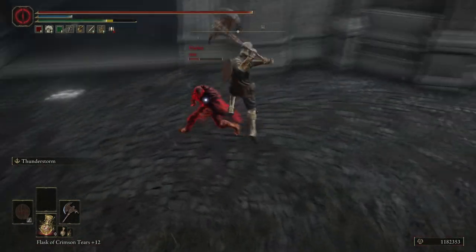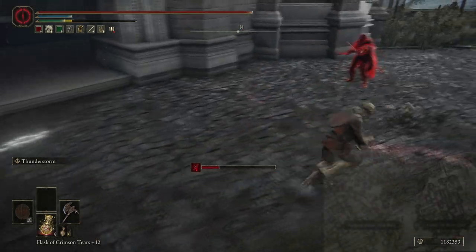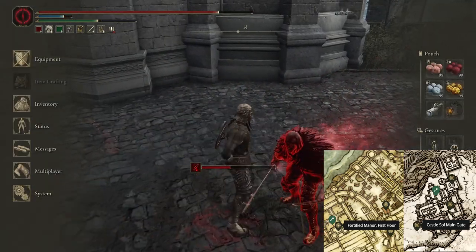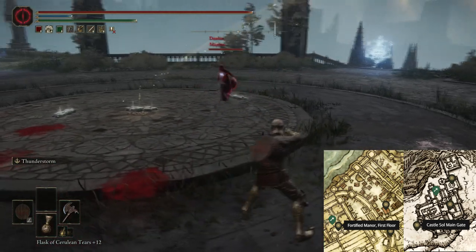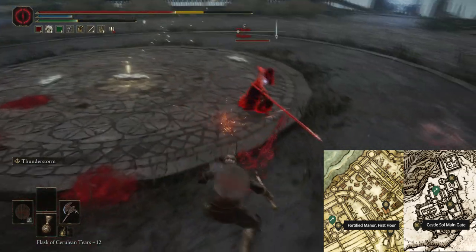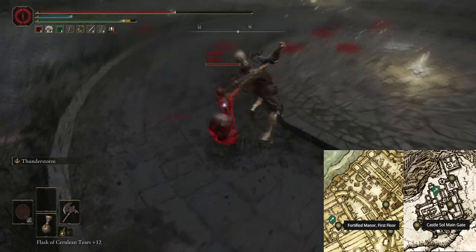The alternative ways to get it are just by looting them from corpses. You can find one on a body near the Fortified Manor on the first floor of Leyndell Royal Capital, and the other one you can find on a body in Castle Sol. I'll have an image on screen showing the two locations where you can just pick one up, as opposed to having to kill Nefeli.